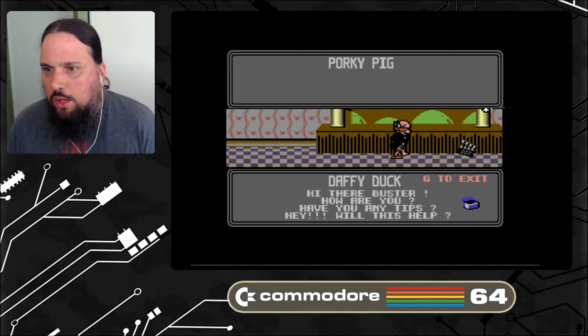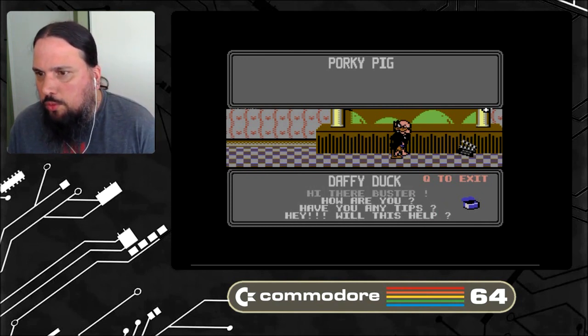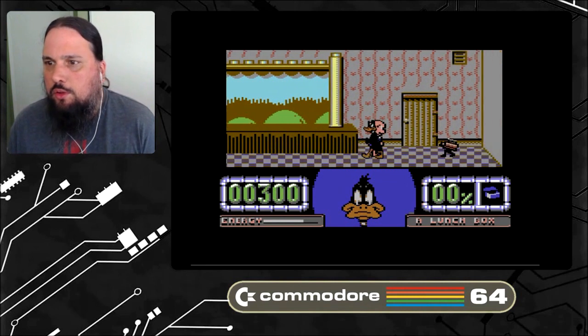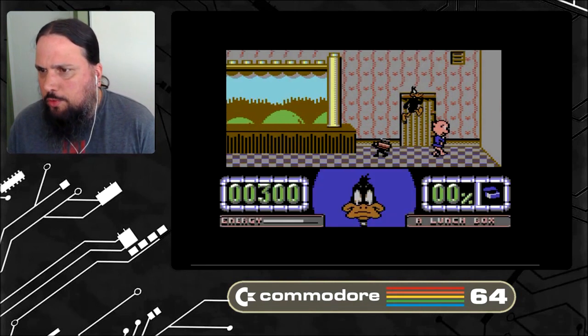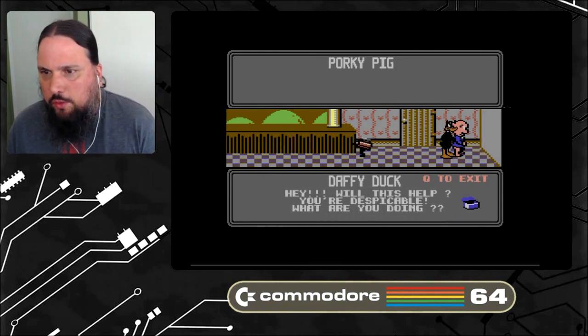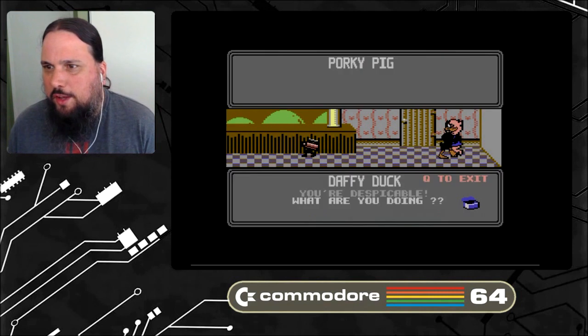You can talk to him — 'Hi there Buster, how are you?' I can ask him if he has any tips. You just decide what you want to ask him. I asked 'Will this help?' — no. 'You're despicable, goodbye Daffy.'